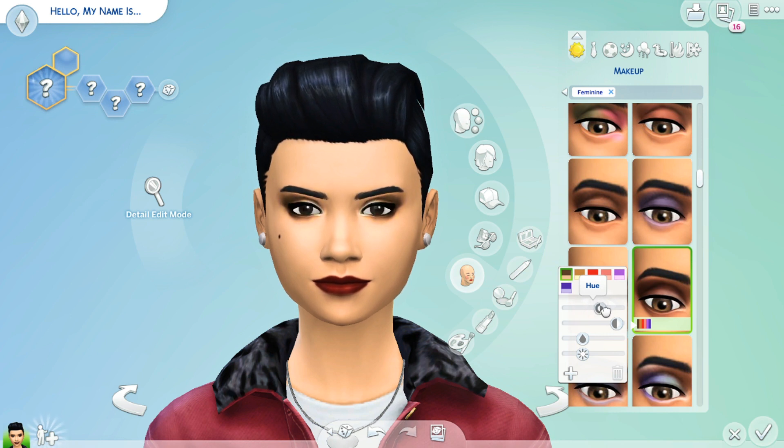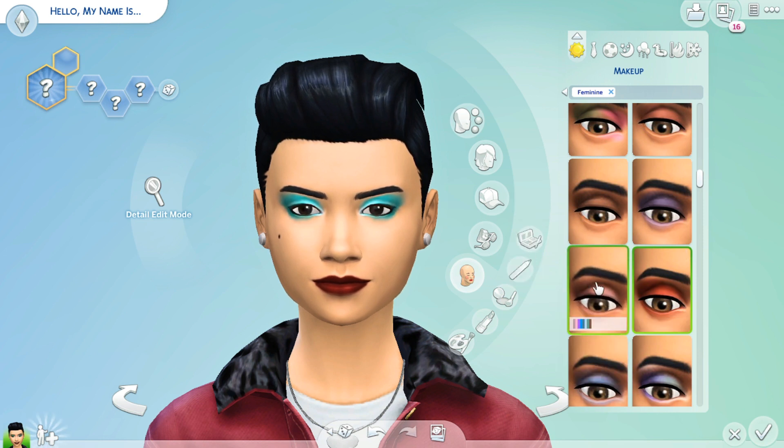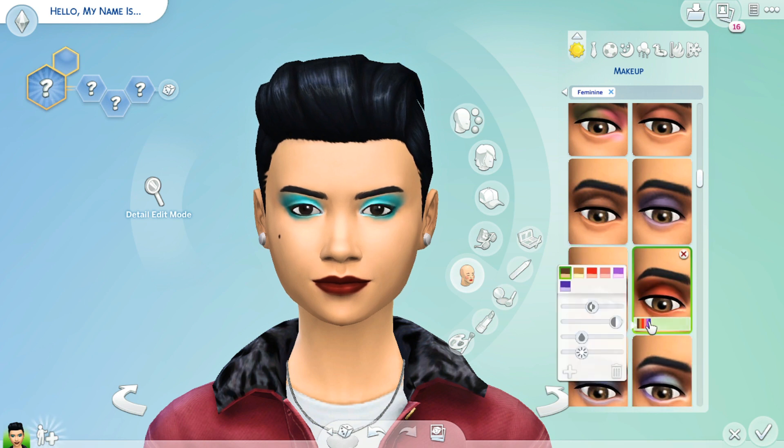We are getting more expanded options for makeup. This is so overdue. Let me do it with the red. Oh my gosh you guys! I am loving this. Okay let's play around with the opacity. Opacity basically means how transparent or how non-transparent this is going to be. So if you want your makeup to look lighter — maybe your sim isn't into heavy makeup — you change the opacity and it brings down the intensity of the color. I love this.